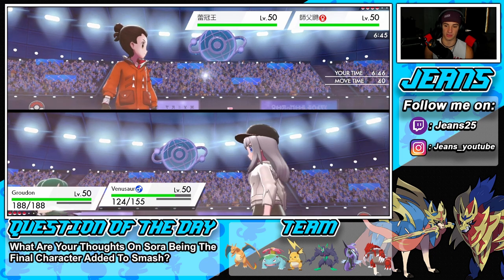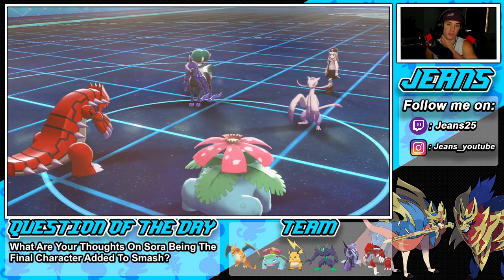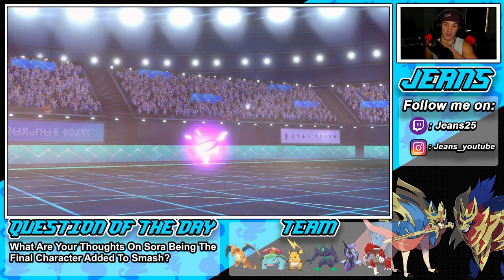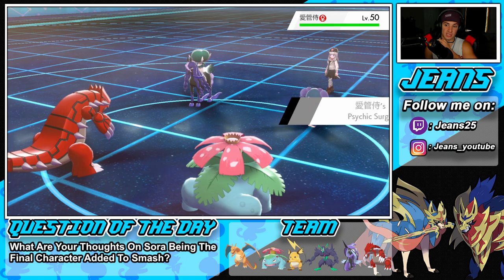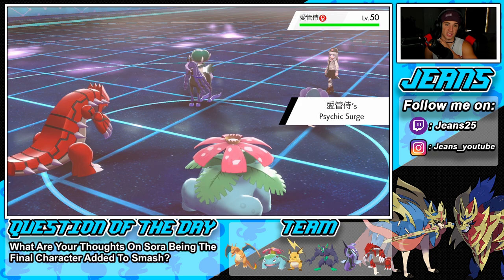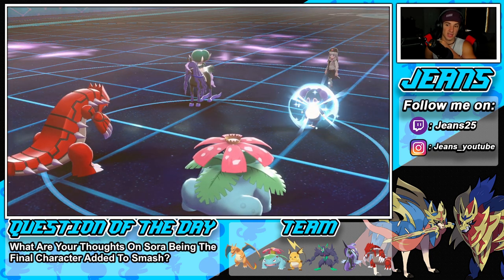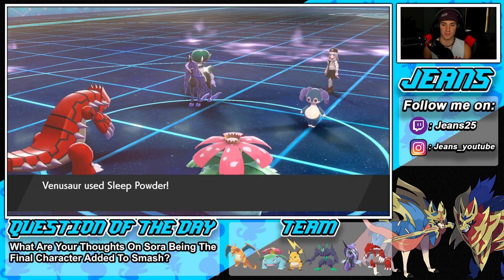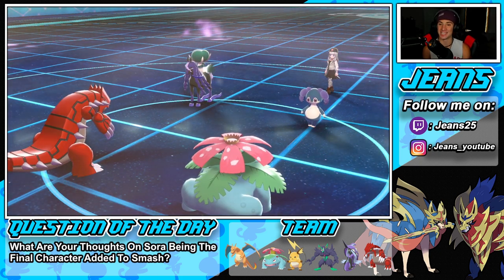I'm going to drop a Sleep Powder and go for Blades. He does have Wide Guard - he's going to end up switching into Indeedee. That's totally fine because Indeedee doesn't stop Sleep Powder - it's the Misty Terrain that does. His second seed's going to pop, we should be able to put Calyrex to sleep. And we connect it! I think he got his surges mixed up - Misty Surge stops status conditions.